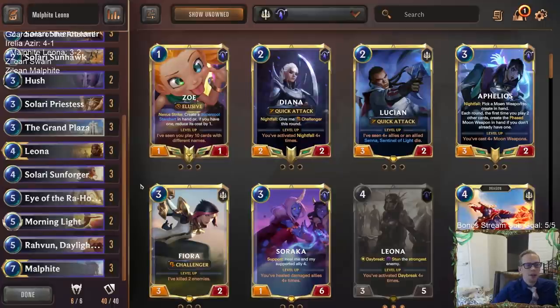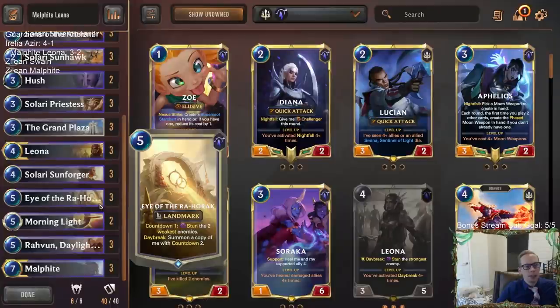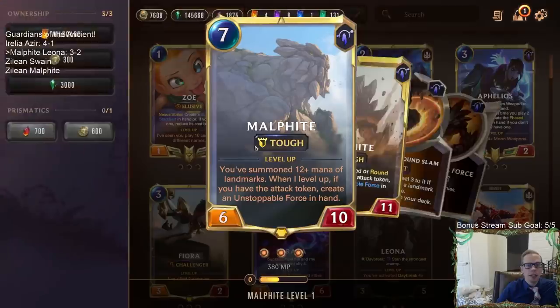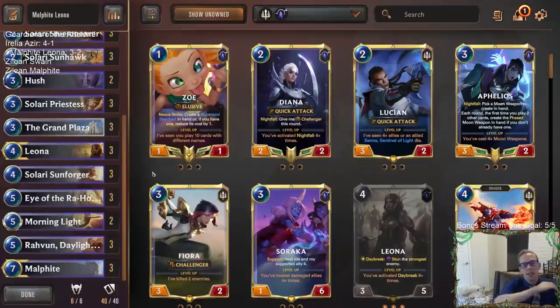I think those last two matchups were probably pretty decent matchups for us. Malphite is a pretty cool new champion — we're playing three-ofs of everything. Malphite looked great just being so big and tough. Seven mana is not difficult to play, and even without the level up you're looking at 10 health with Tough — you just can't get through that. One opponent needed two Vengeance to take down two Malphites, and even then had to topdeck a Pack Your Bags to kill us.